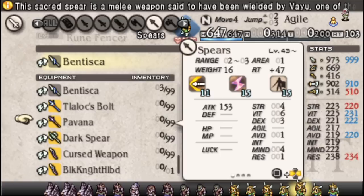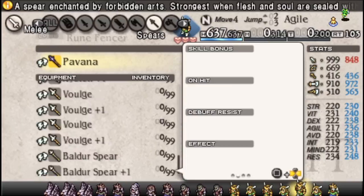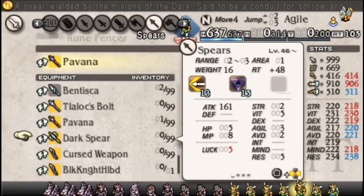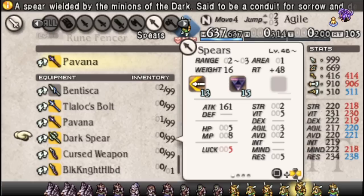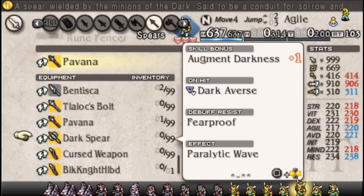Pavana is great for its massive stat bonuses across the board physically. Stop Proof is its main selling point. Dark Spear is probably the best spear in the game — 161 attack is insane, with massive bonuses against everything. It's heavy as hell though, 48 RT per use — double the usage cost of a lot of earlier weapons. Still, Vit bonus, Strength bonus, Augment Dark does pretty darn well especially going through Palace of the Dead. Fear Proof is really good but oddly specific. Paralytic Wave is very handy as a backup option, especially for Fencers.